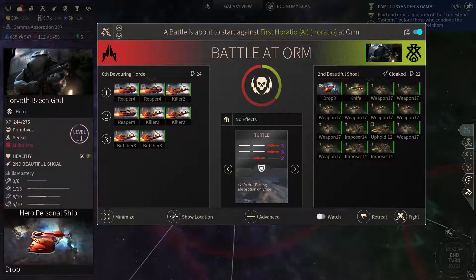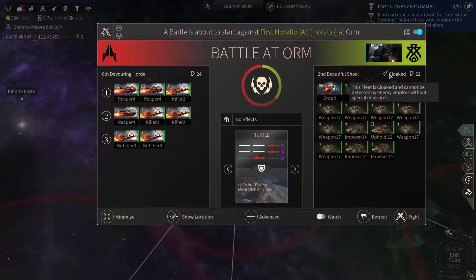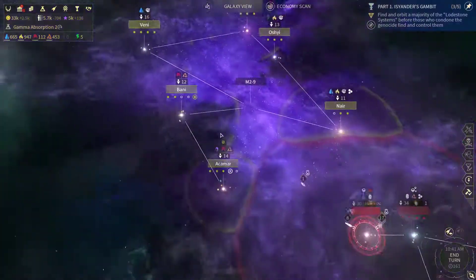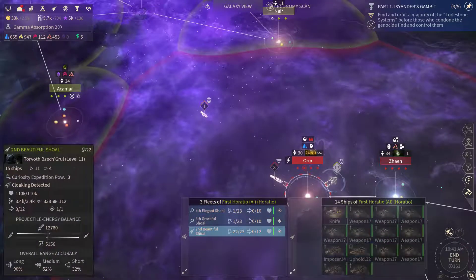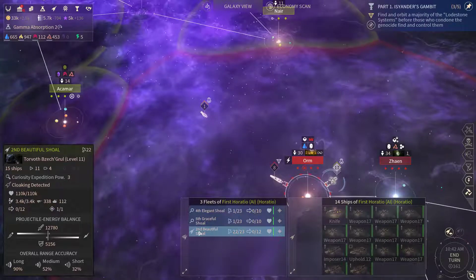Yanis has been marked with a pirate mark. And looks like we are under attack at Orm by a large fleet of cloaked racial vessels. Need to take a look at that fleet before I make any decisions — what do they have here exactly? Almost purely projectile weapons and long-range weaponry, not too much short range.